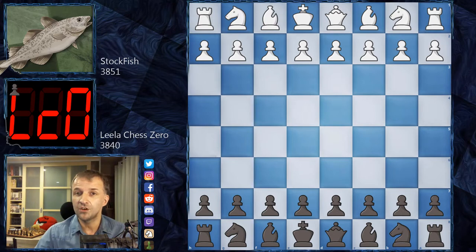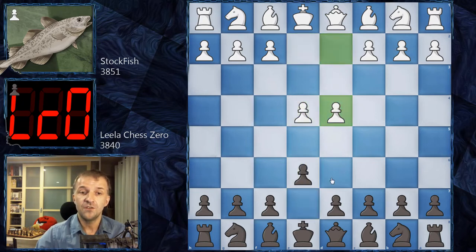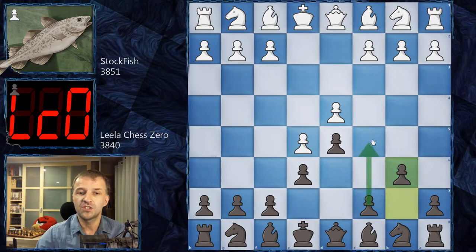This game ended three months ago, however it is very interesting — especially for people who play the French Defense, but also for those who want to learn how to play against it. Let's see what happened on the board. The first moves were pre-arranged and by the book: e4 e6 d4 d5 e5 and b6 — so not c5 but b6.